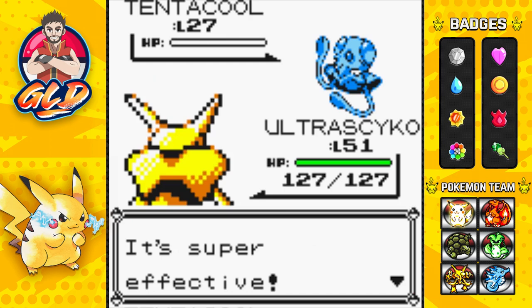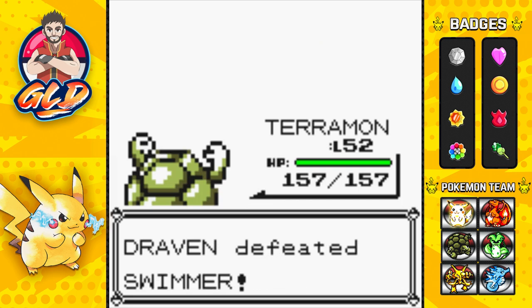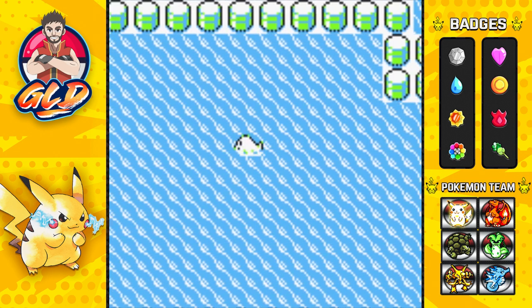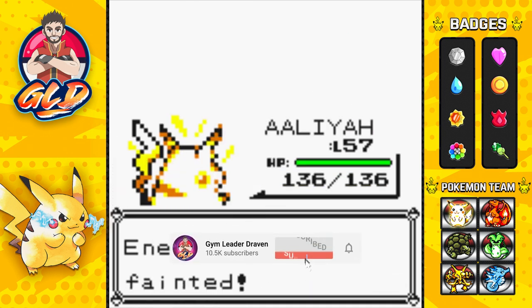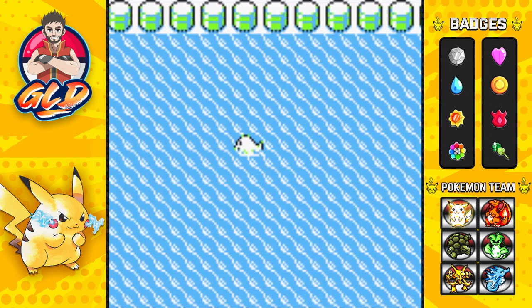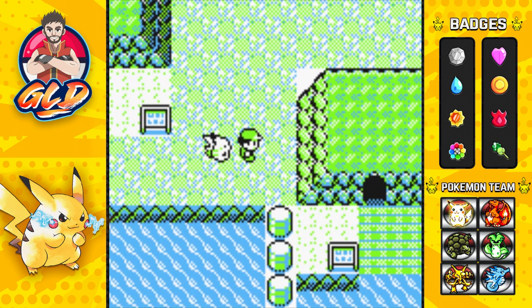I'm speed battling all these trainers just because I want to win some money. I do not want to use up all my PP because these legendary Pokémon are no joke when you battle them. We defeated a Swimmer and got some money. I don't want to waste time battling everyone, but here's another Swimmer — Thunderbolt, then a Cloyster comes out so let's go with Godjilla and Flamethrower for the win. More points and money.